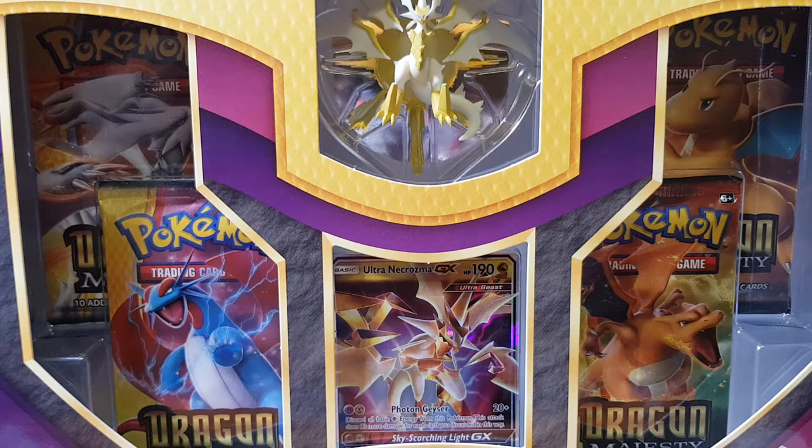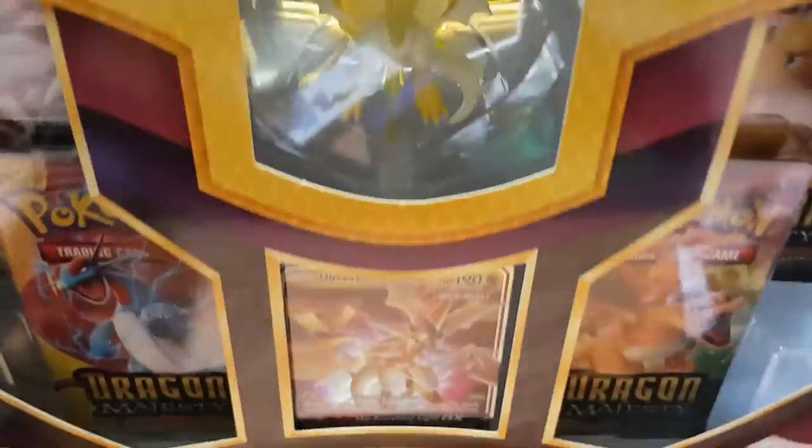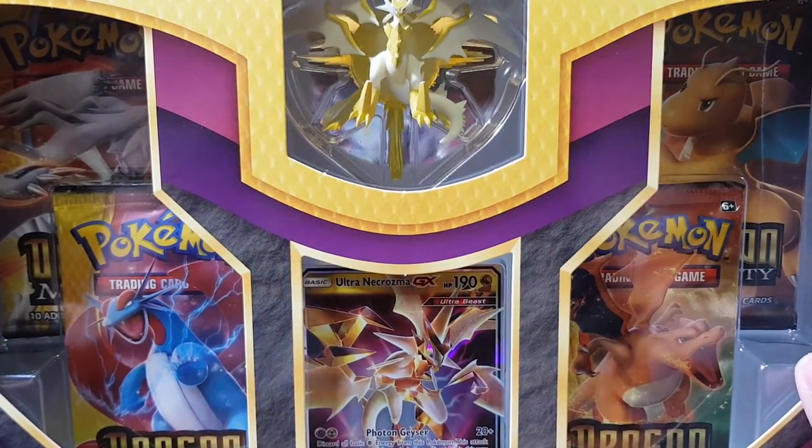Yo, what's going on fam, Richasaurus here, bringing you guys another Dragon Majesty box opening. This time it's going to be the Ultra Necrozma GX box. I believe this is like 50 bucks in the stores here in Australia.